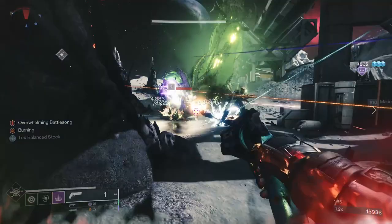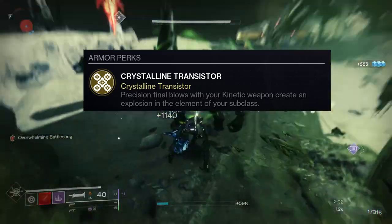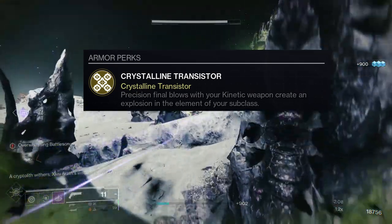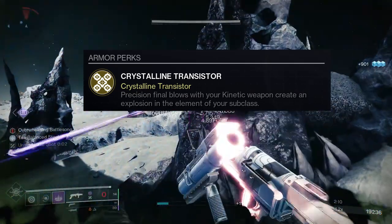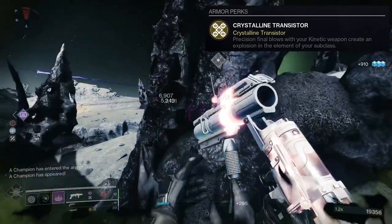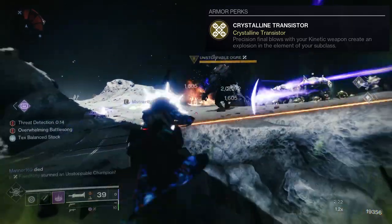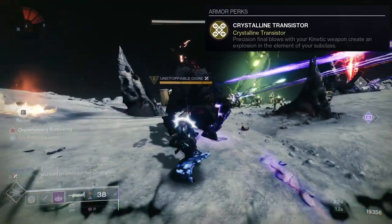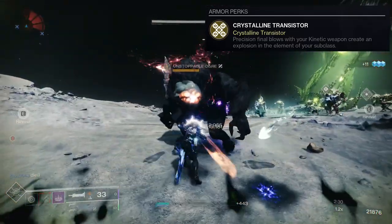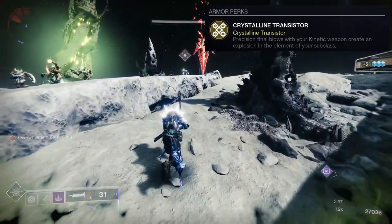So Chromatic Fire is an interesting choice for someone to ask for — I personally don't like it. It's pretty cool for the perk, it's Crystalline Transistor: precision final blows with your kinetic weapon create an explosion in the element of your subclass. It's pretty cool and interesting, it's just for me personally I don't see myself ever using this outside of casual use. You basically just get Firefly on demand depending on what subclass you have. I do wonder if this actually works with stasis as well — do you get a Firefly stasis explosion? That'd be pretty interesting to see.